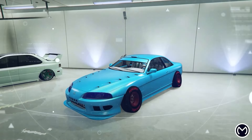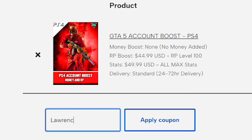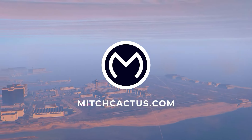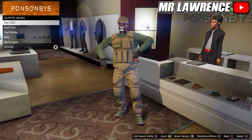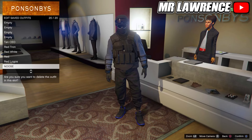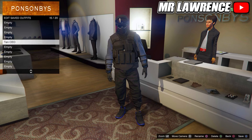Before we continue, check out Mitch Cactus. They provide multiple GTA services such as modded accounts, money and rank boosts for all platforms. So if you want a lot of money, a high rank, modded outfits and modded cars, check them out. They are fast and reliable with over 10,000 reviews. Also use my code Lawrence at checkout for a 5% discount. The link will be in the pinned comment and let's get back to the video.